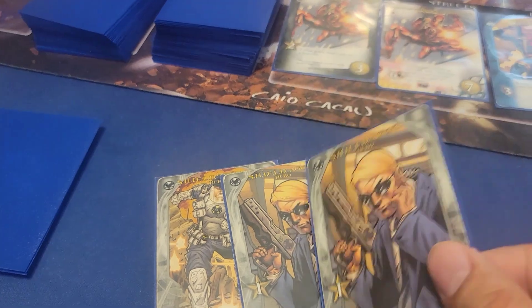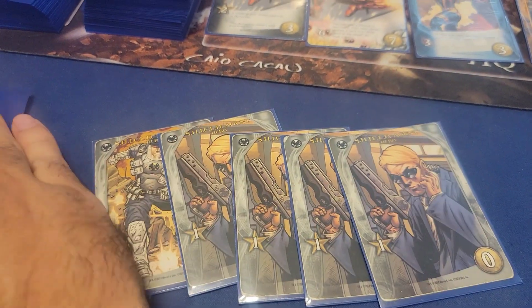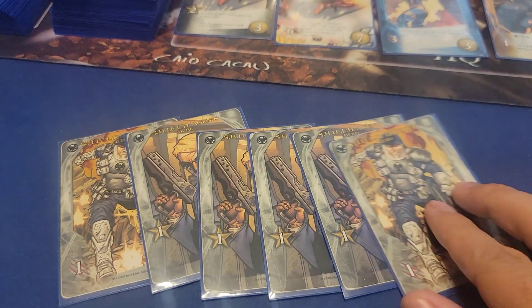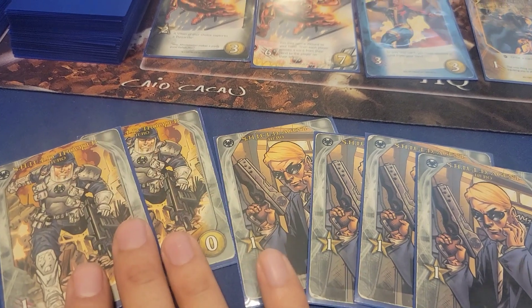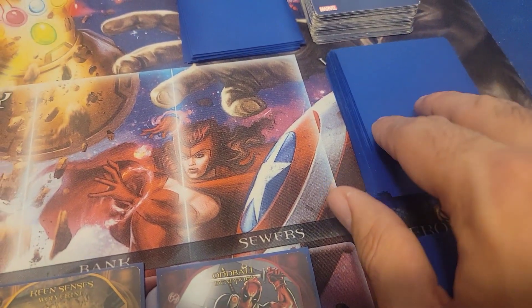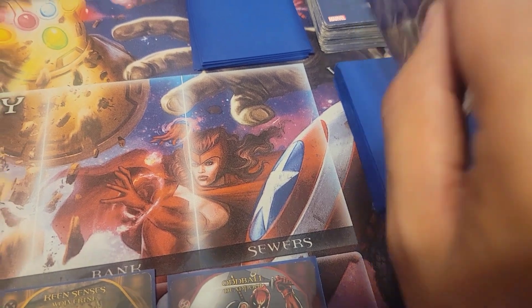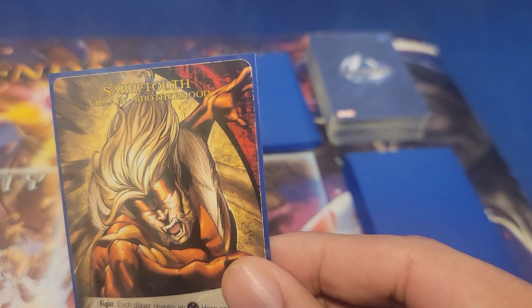We're going to draw our starting hand of six cards: a Shield Trooper, an Agent, another Agent, a third Agent, a fourth Agent. The worst hand you could ever get in Marvel Legendary — four Recruit, no attack. Let's start by revealing and playing the top card of the villain deck, and it is Sabretooth of the Brotherhood.